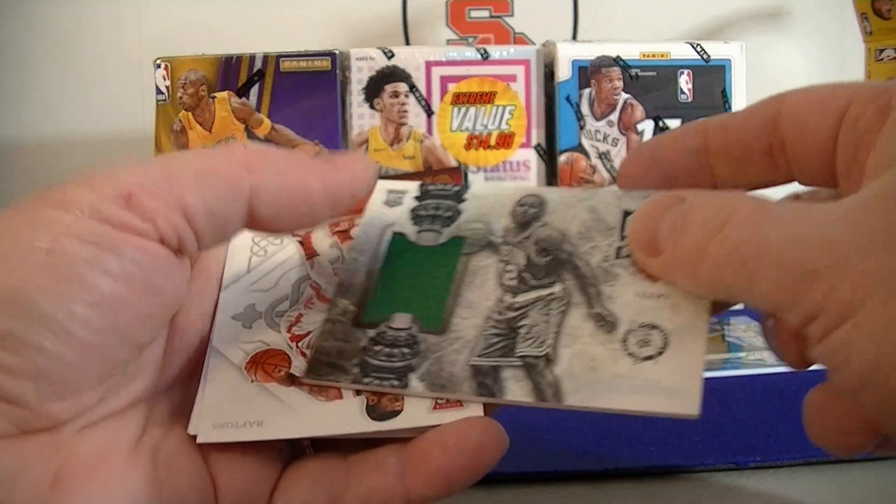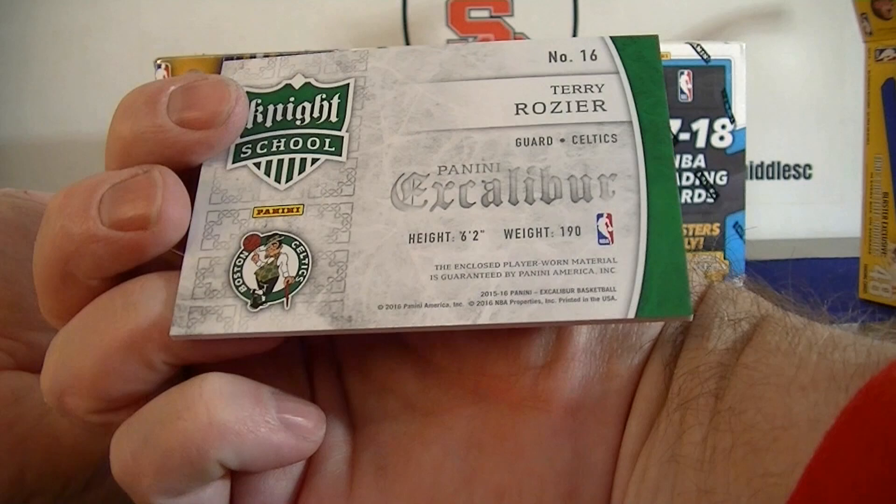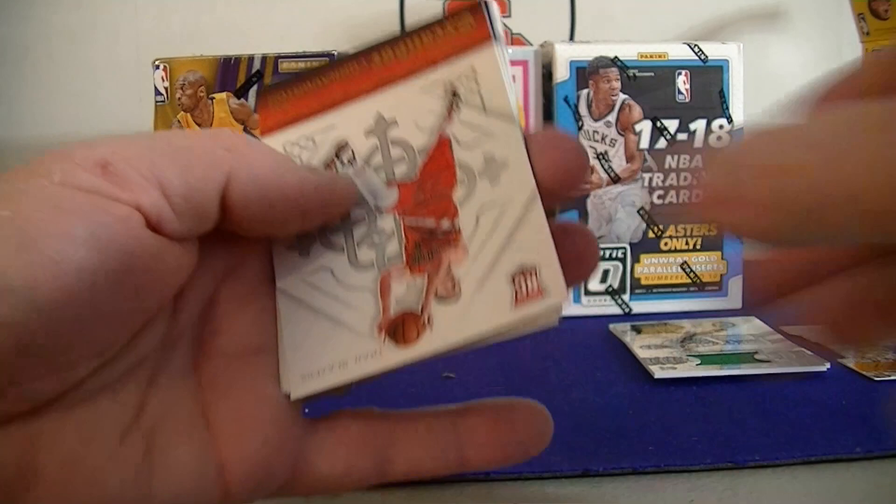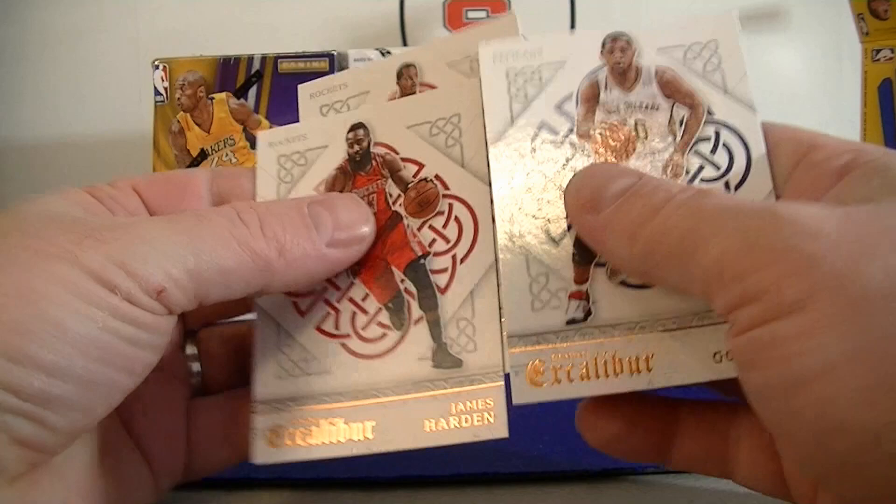Rookie jersey night school — I'm going to get a second hit. Not a bad looking card. Second jersey card. We got rookies right down. Pat Cunningham, Tyrus Jones, and then James Harden. That is it for Excalibur.